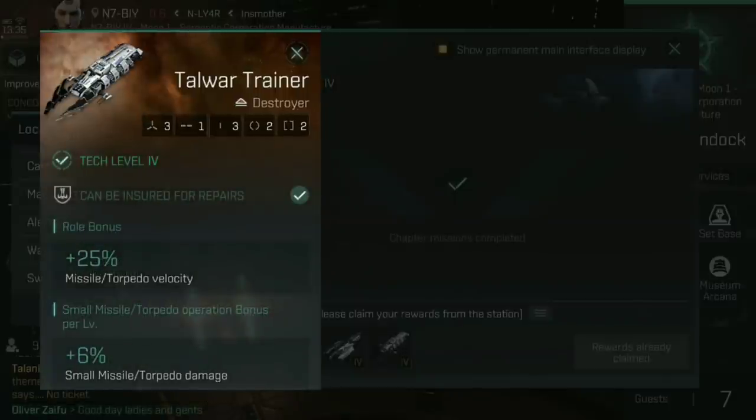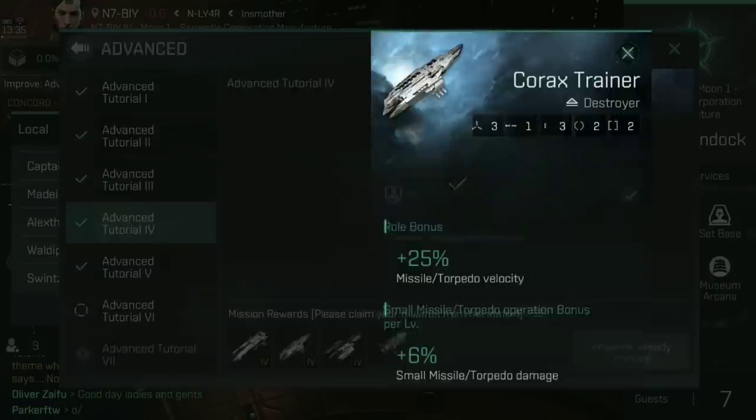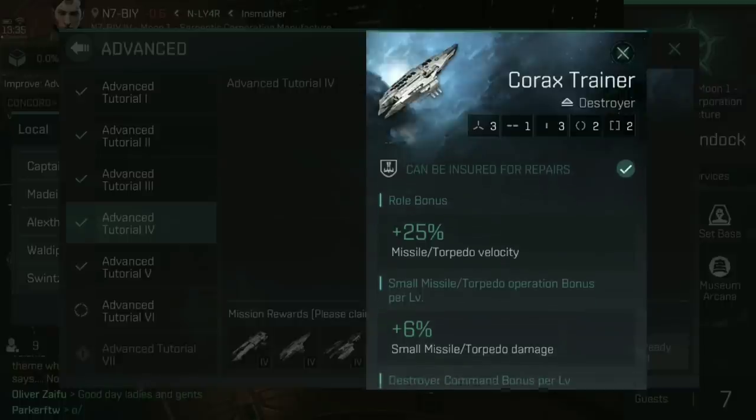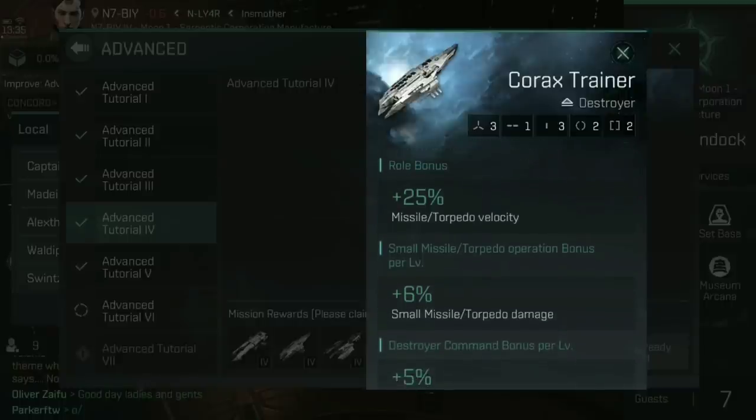These are both missile ships. If you've been watching my content, you'll have seen the Kestrel video where I show missile kiting. Both the Talwar and the Korax are capable of that. Looking at the statistics, they're both destroyers with three high slots, one mid slot, and three lows, plus two of each of the rigs. The Korax and Talwar trainers both get a 25% increase to missile torpedo velocity, which also increases the range of any missiles and torpedoes you're using — an important part of kiting.